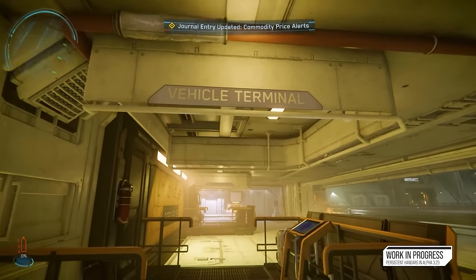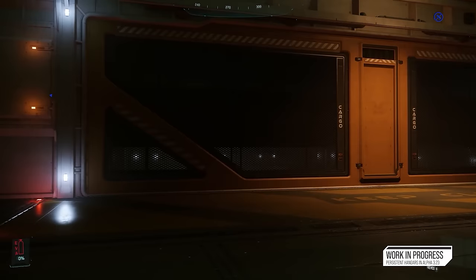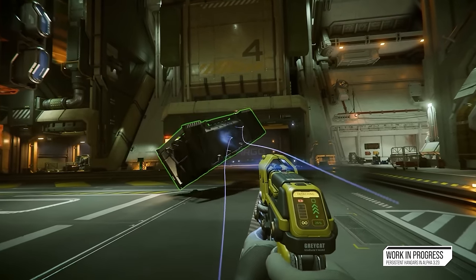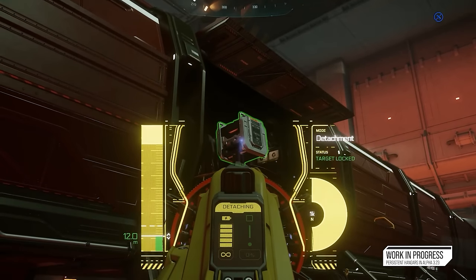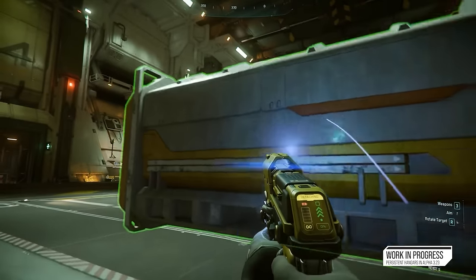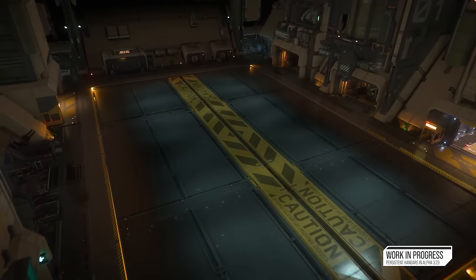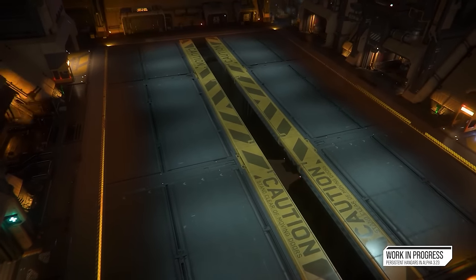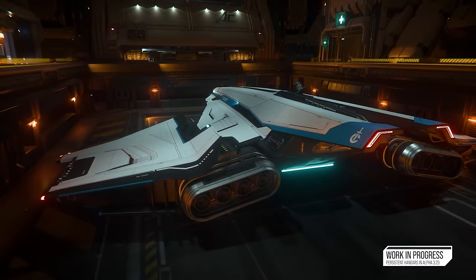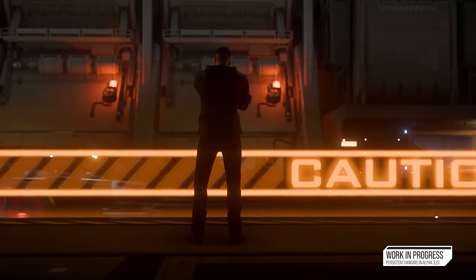Persistent hangers and freight elevators are some of the most anticipated features of 3.23, adding automated and manual loading options for players and further providing more gameplay options for cargo hauling, allowing players to unload ships and store cargo into their global inventory at the landing zone. This will make our inventory and cargo more physicalized. It will also add persistent hangers with instancing and landing pad elevators, giving us a location to customize and call home, preventing random players from sneaking onboard or ramming our ships, with the ASOP terminal located inside our hangers.